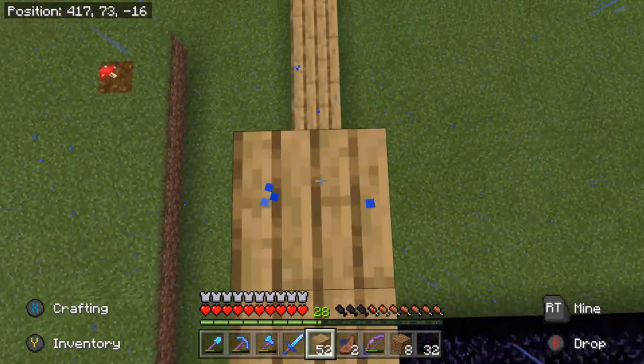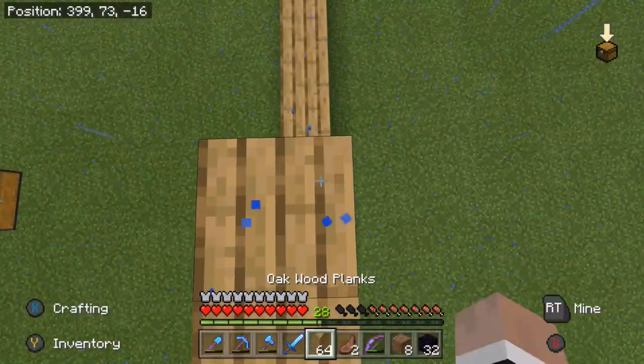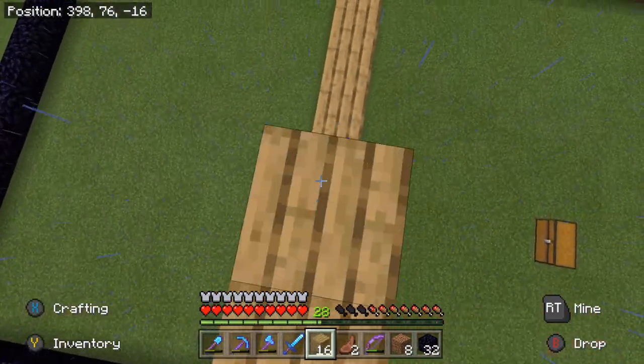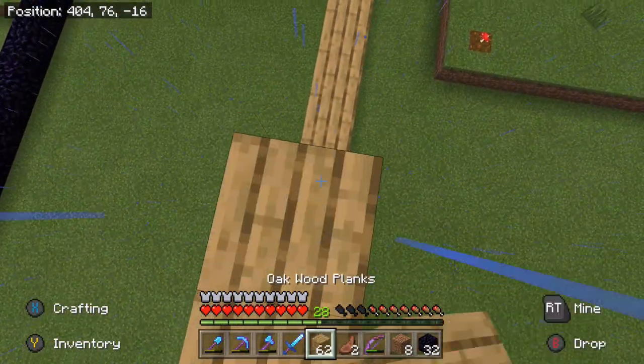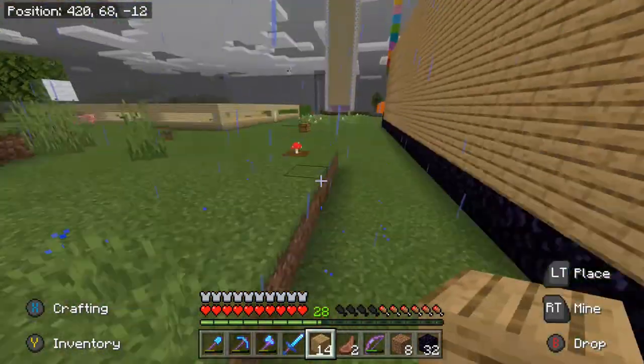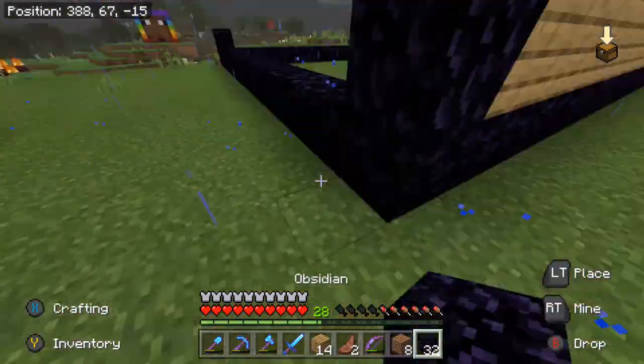A chest is one block off all the way around. So you could either do it accurately, or you can do it like mine. Accurately, you'd have to have it 30 by 14. But I did 32 by 16.